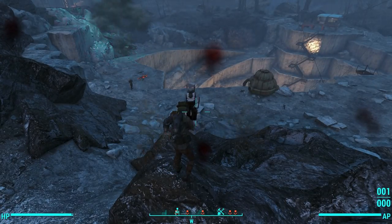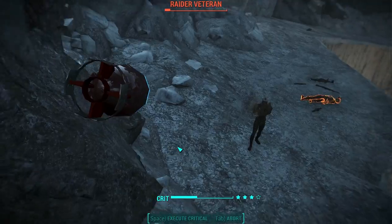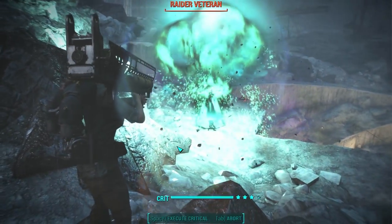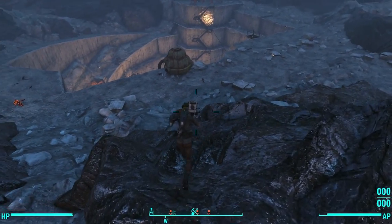So, ladies and gentlemen, if you like big blue mushroom clouds of fire and cola, you now have access to the Nuka Nuke launcher, a fun new rare weapon from the Nuka World DLC. The quest was hard to complete, but I had a lot of fun doing the whole thing, and I think you will as well.